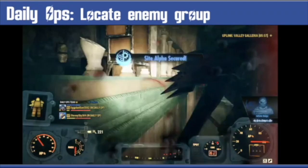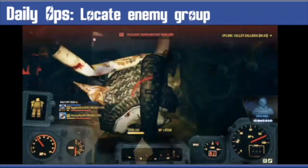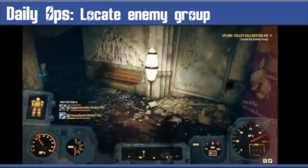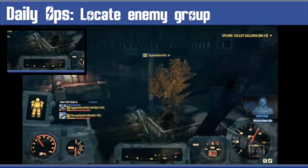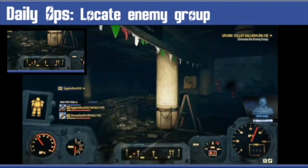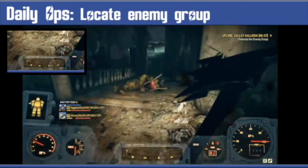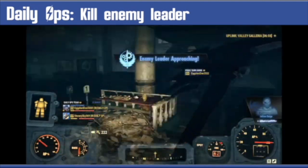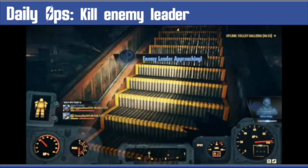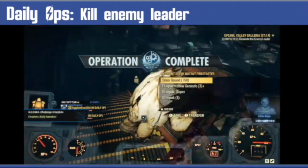Once you have found and activated all three, you will need to go to the location on the bottom of your map. This spawns the final wave of enemies. There are very specific enemies you need to kill and they will have a diamond marker. It's kind of like selective killing — you don't have time to kill everything as they just keep coming, so focus on killing those diamond enemies. When they are killed you will face the final boss, who's tough but totally killable. Do this quick and the timer stops.